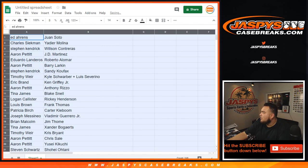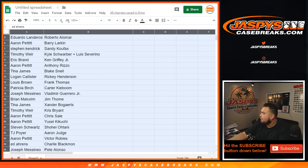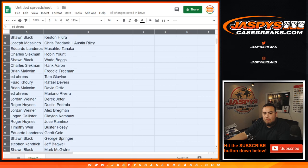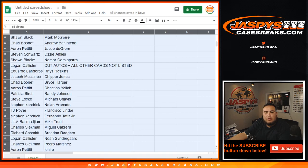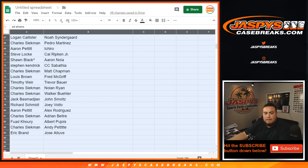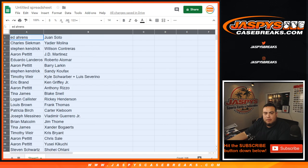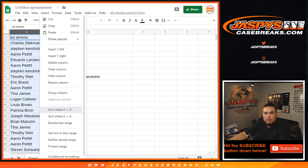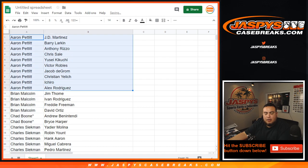Alright, so I'm going to show you guys the way the list came out, and then we'll alphabetize it by customer name. I'll share this Google Doc with you guys in the chat as well. Let's alphabetize it now.